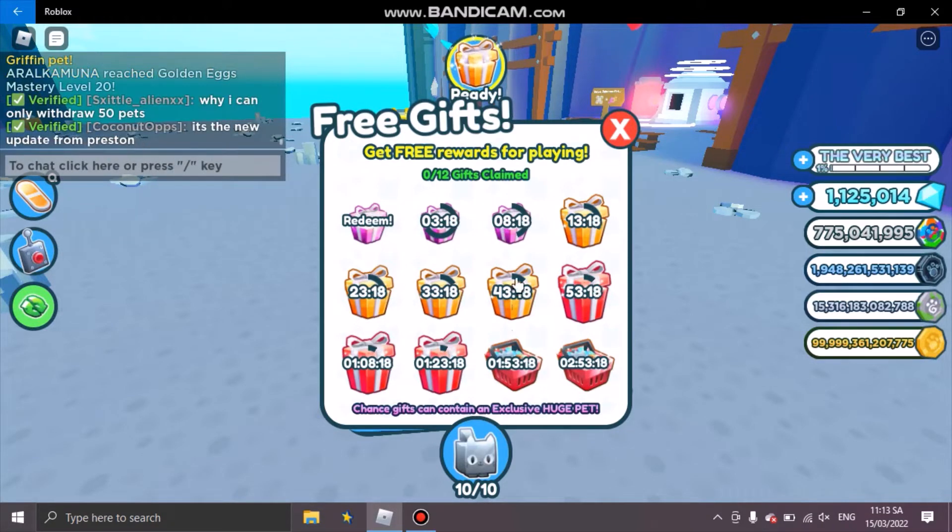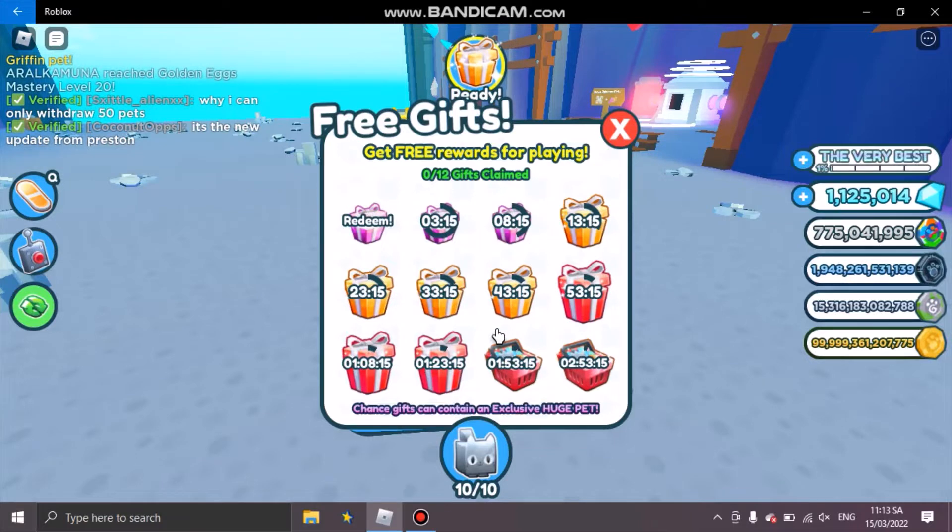Another thing about the bank is it is limited on how much you can withdraw and deposit. If you deposit 50 pets, you can withdraw them, but you have to rejoin the game to access the bank again. This is the way to manage the bank feature.